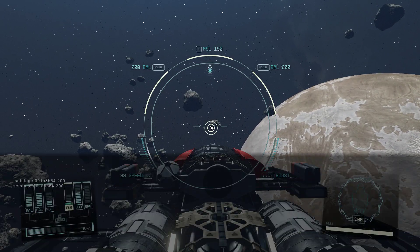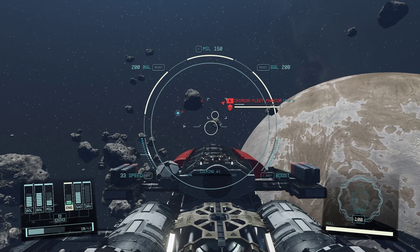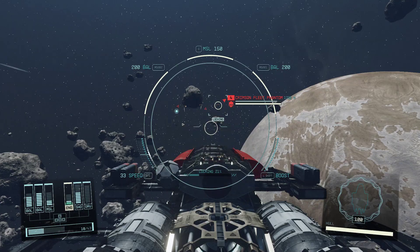Just press the console and type in this setstage command: 001A8B64 200. Once you press enter and close the console, her ship will pop up.